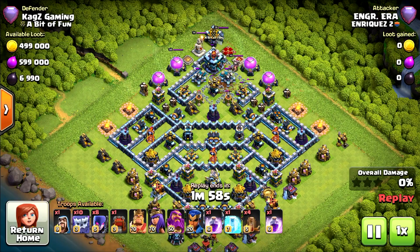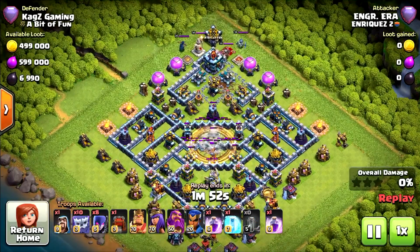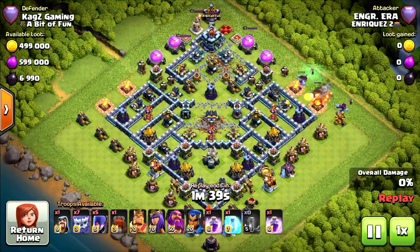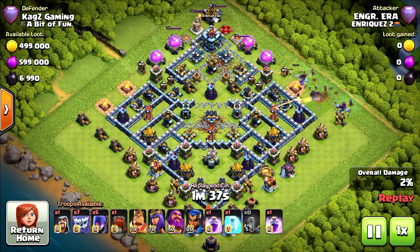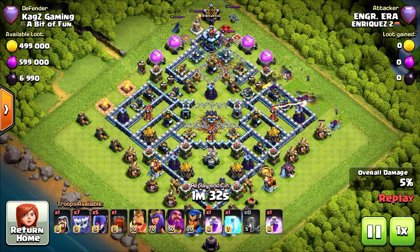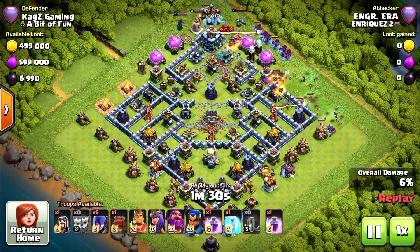And now for the second replay. He has 4 air expels, 10 yetis, 8 witches. He started with 4 next to the tunnel and another 4 in the center of the base. Lots of troops. The witches are really good for the single infernos. Funneling with 3 yetis and 3 witches on the right corner of the base, starting there. The single inferno will finish the yeti.